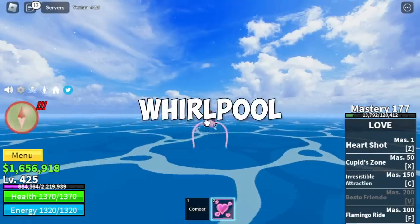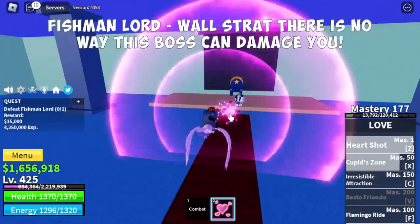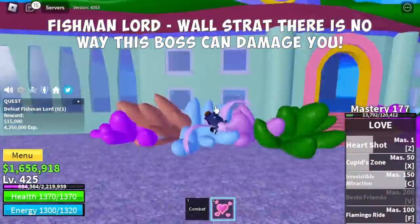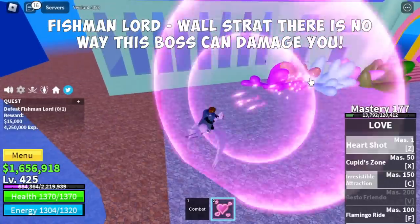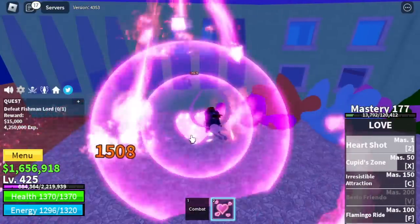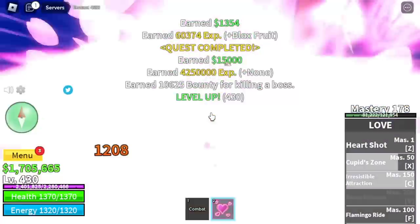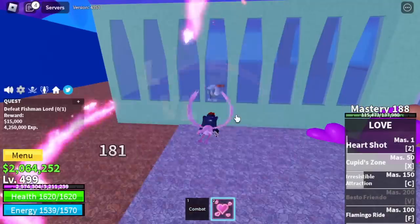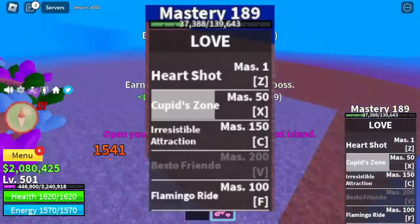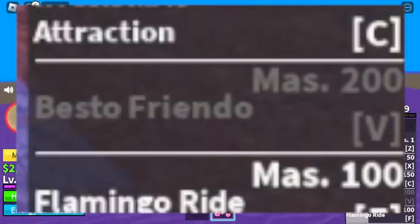Next area is the Whirlpool, and inside it is the Underwater City. Target here is the Fishman Lord — we're gonna use Wall Strat. There is no way this boss can damage you when you're positioned here with enough distance created. Just a reminder: if you follow this strategy, the downside is slow mastery. So at 500, we're gonna leave this area — but 11 more masteries and we'll unlock the Best of Frendo.